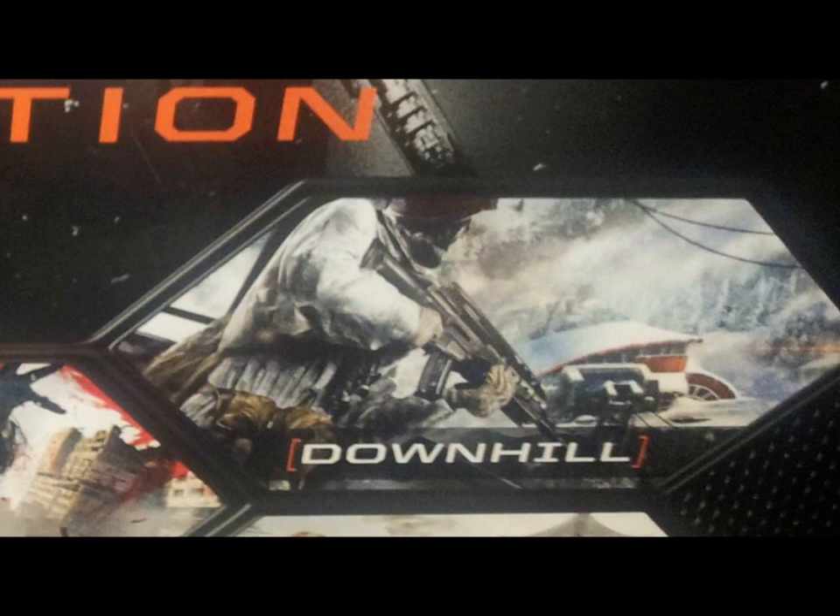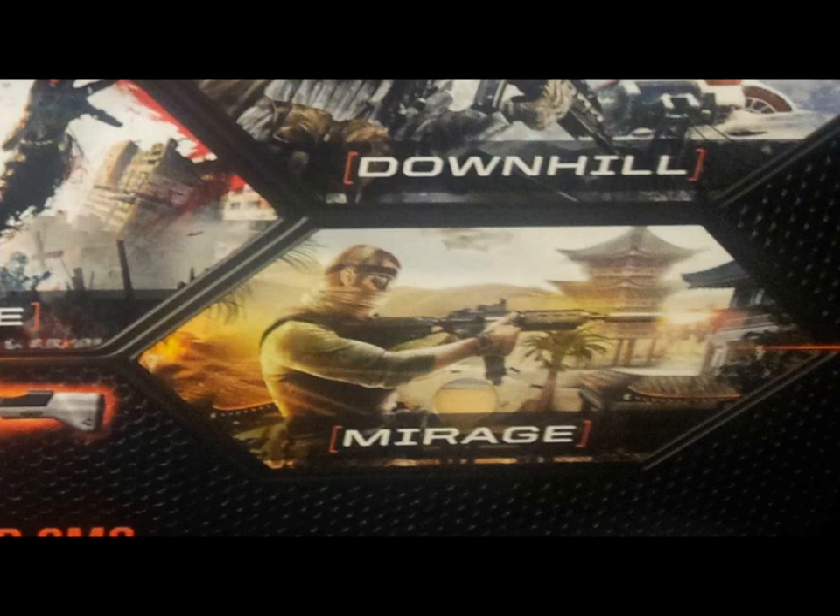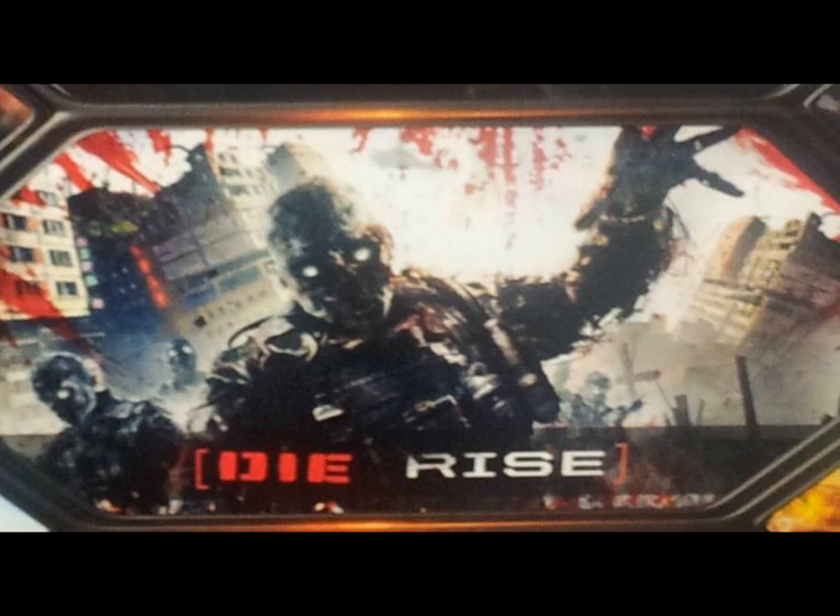There's Downhill, which looks to be like a ski resort — you have snow everywhere and then one building there like a lodge. And here we have Mirage, which seems to be taking place in the desert, in a town with like a temple and maybe a few buildings.